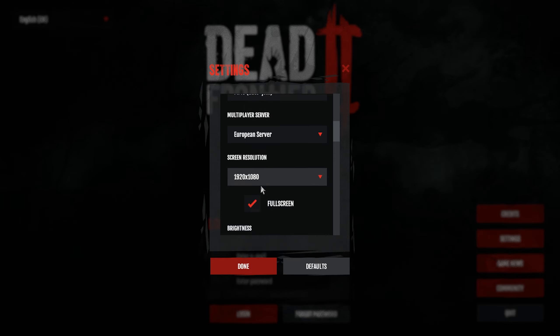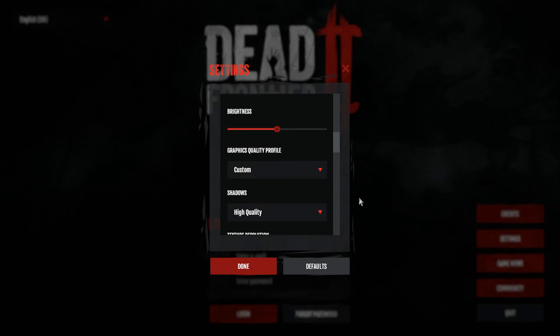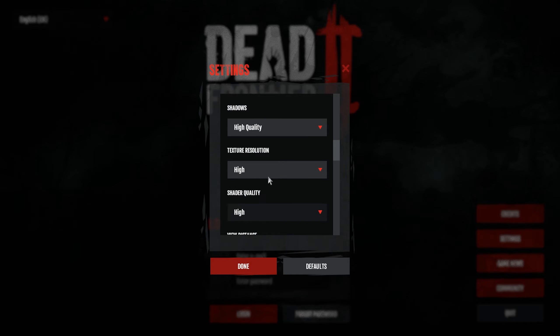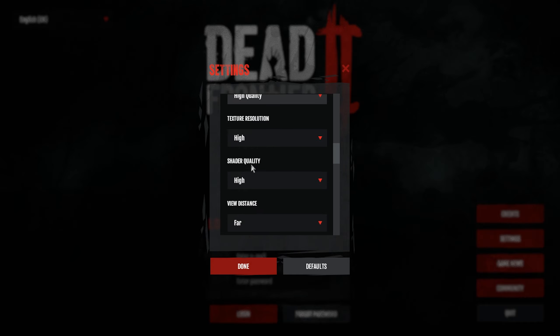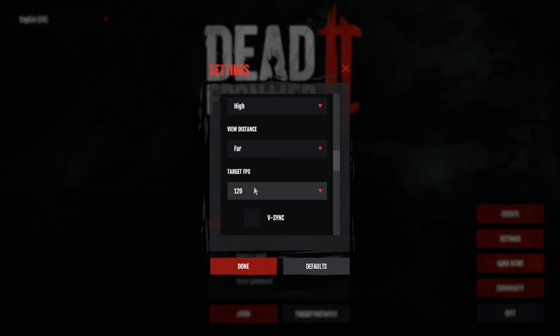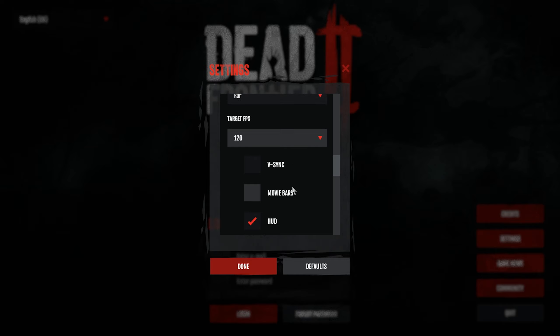Screen resolution I keep at max. Full screen brightness I turn up quite a bit because when I'm playing in the sun this game is very dark. Shadows I keep high, textures high, shader quality high, view distance far. Target frames per second is 120 - once it hits that it should cap. I've also got RivaTuner in the background which keeps the game capped at 120 anyway, just in case, because caps are a little weird in games.